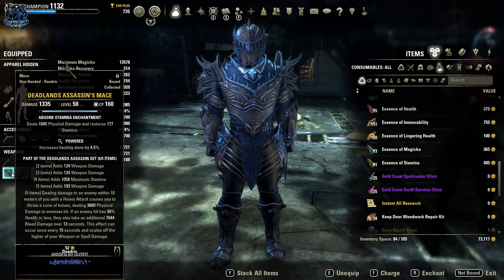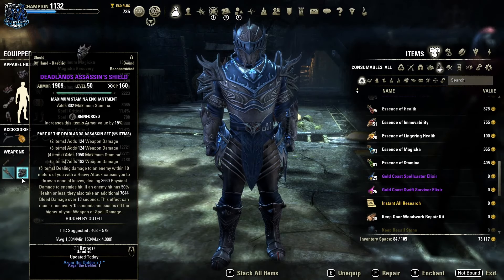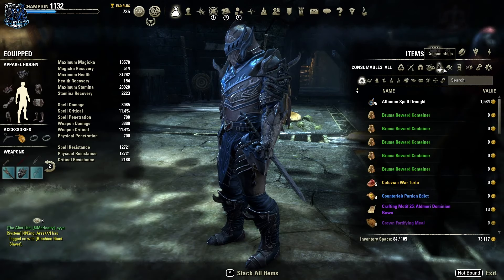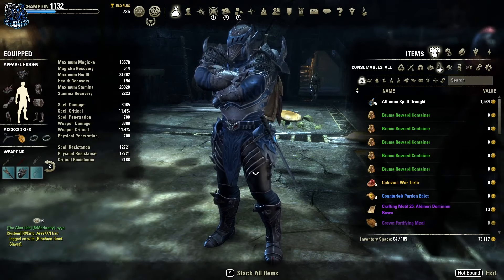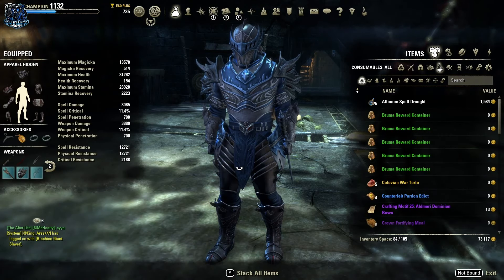For our first weapon we are running a nirn-honed great sword with the disease damage enchant. For our back bar we're running a powered one-hander and a shield — this doesn't have to be a mace, it can be any one-hander, but try to make sure it's powered. You could also run Defending here but I like Powered more to get extra heals. Deadlands Assassin shield with reinforced or sturdy trait. One note: I said in my last build that I swap between Plague Break or Deadlands Assassin — don't swap to Plague Break anymore, it's going to be absolutely horrible next patch.